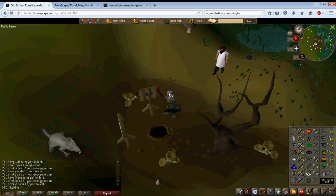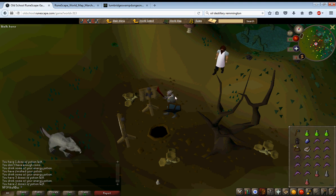What you're going to need is a spiked helmet, because there are things that will jump on your head and hit you if you don't wear that, and you'll lose health. You're also going to need anti-poisons because there are poisonous creatures down there.